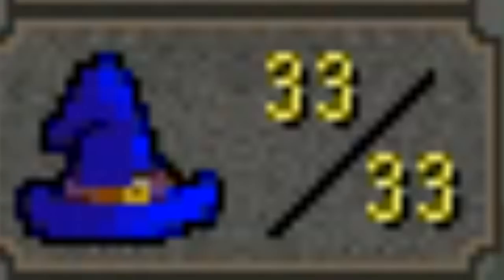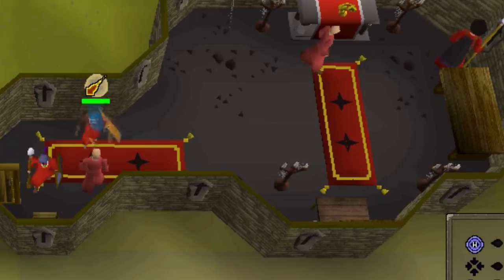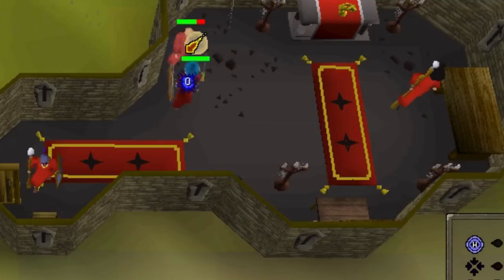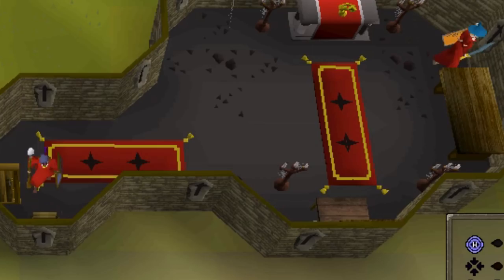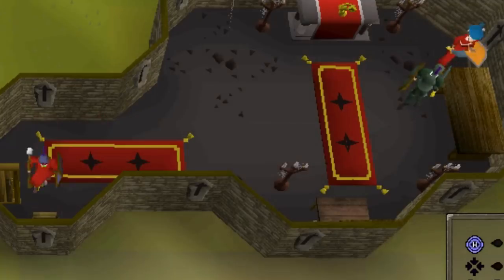We are 33 magic so we can use telegrab and hypothetically do one of the best money makers in Free to Play, which is telegrabbing Zamorak wines. But back in summer they reworked how players can get the Zammy wine. The Zamorak monks on the ground floor of the Chaos Temple now attack you when you telegrab wine and reduce your magic level. They added a second floor where that doesn't happen — you just get the wine — but it requires 500 total levels, something we don't have yet. So let's get it.